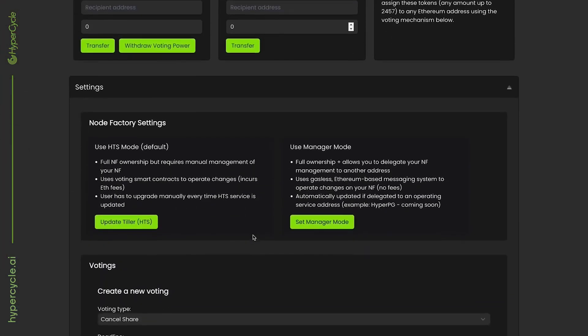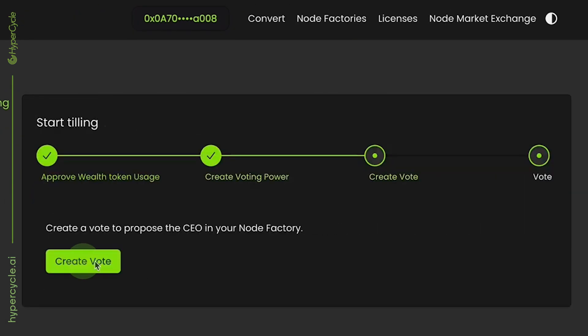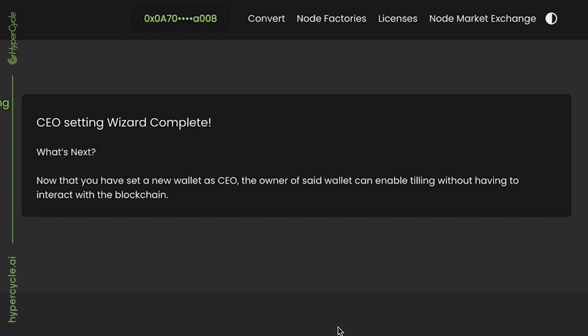Now with Manager Mode, we can set a wallet address for management of a node factory. By setting management of your node factory to your wallet address, you can take all management actions off the blockchain, setting a cryptographic address for management and no longer needing to change a smart contract. This means all on-chain fees go to zero while using Manager Mode, as there'll be no requirement to interact with a blockchain.